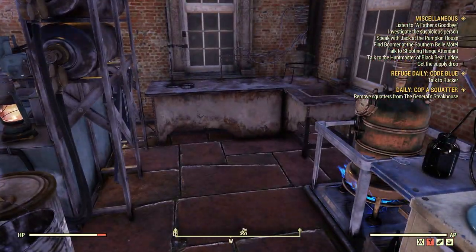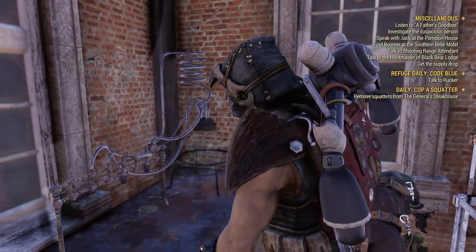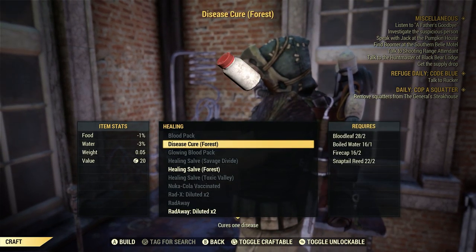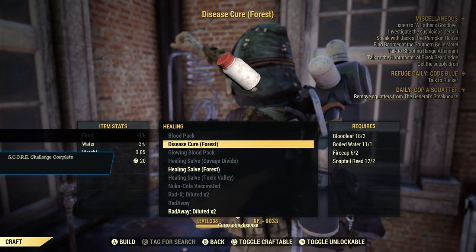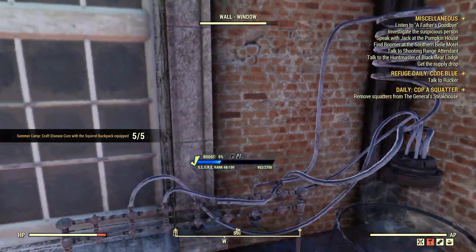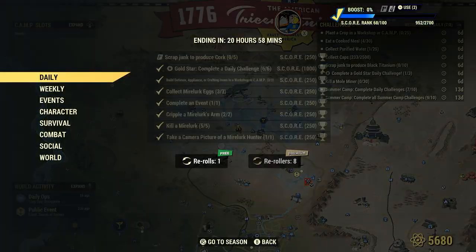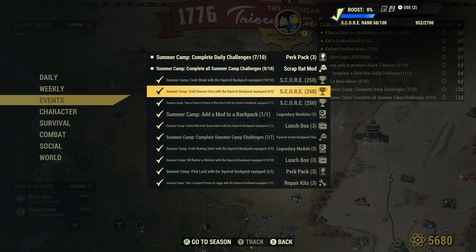We've got our Squirrel Backpack on. We're going to go to our Chemistry Station, go to Craft, then down to Healing - Disease Cure Forest. We need five of them, and we've got all kinds. Just like that - that's how you do it, that's where you can find that stuff. Let's check that event one last time: Craft Disease Cure with the Squirrel Backpack equipped - just like that. Done!